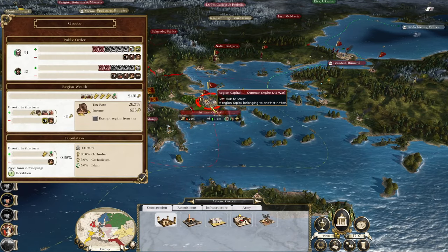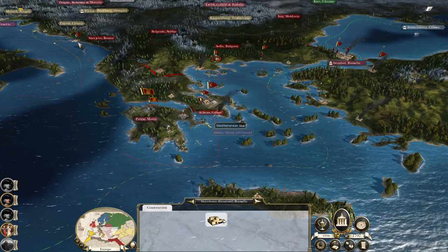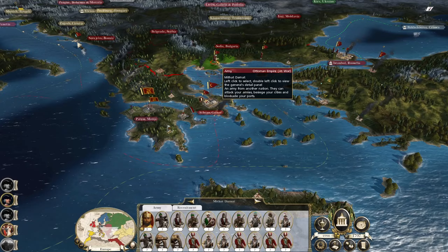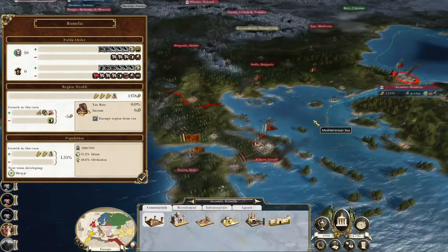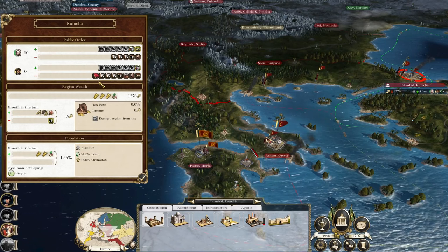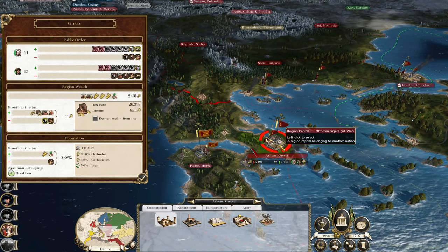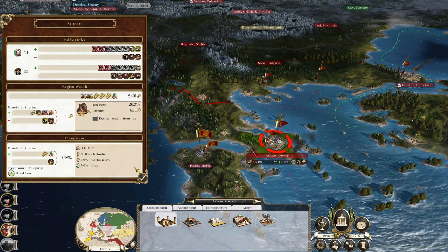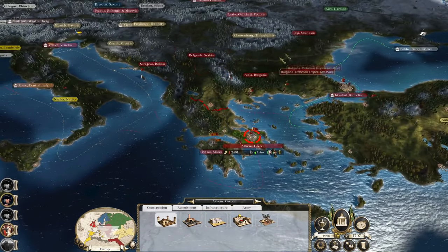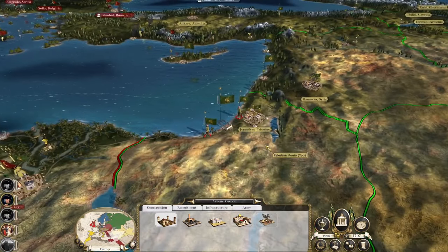Hoping these units start to suffer from attrition because their empire is struggling. Istanbul isn't generating any tax. Athens is really happy but it's shrinking. Apart from that they've only got these frontier towns generating income.